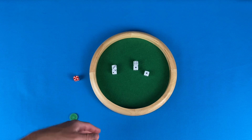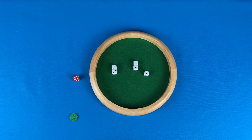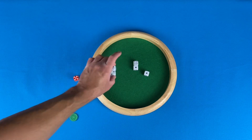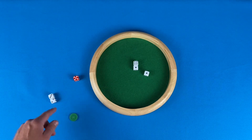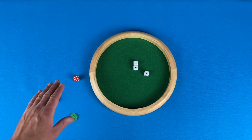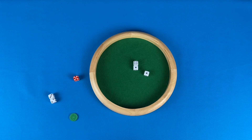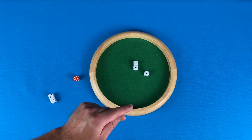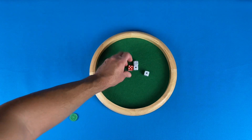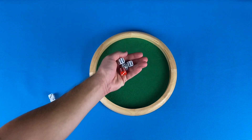Continuing on with this roll for the demonstration, we're going to say that the player wants to keep the three and the two. Again, twos are special and we'll find out why at the end of the roll. At this point, the player can choose to end their turn or push their luck and keep going. If a player chooses to keep going, they pick up the boss die, the remaining dice, and roll again.